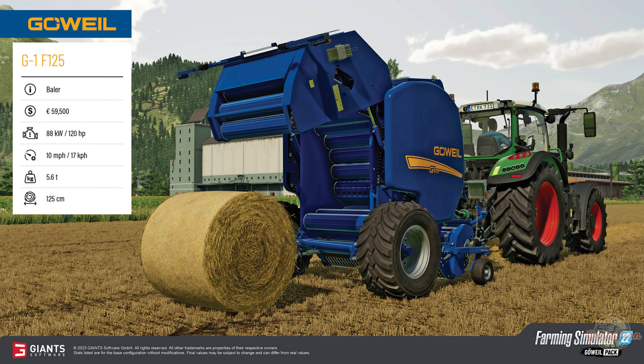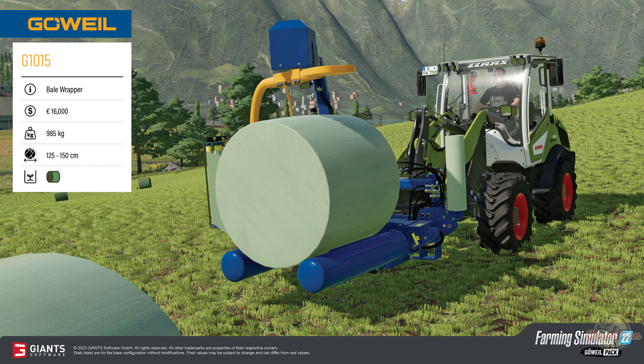The first machine is a Gal G1 F125 baler - it's 59,500 to buy, requires 120 horsepower, can do 17 comets an hour, and weighs 5.6 tons. It only does 125 centimeter bales, but that should be pretty good for a small-scale farm or someone starting off. The next one is a bale wrapper, a G1015, which appears to go on a front loader and costs 16,000, weighing 985 kilograms.